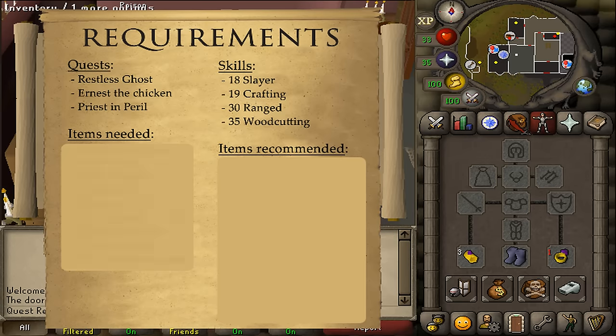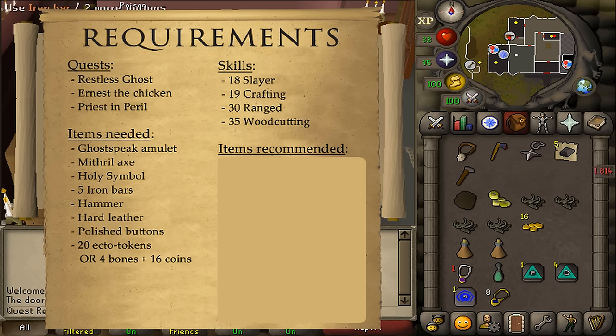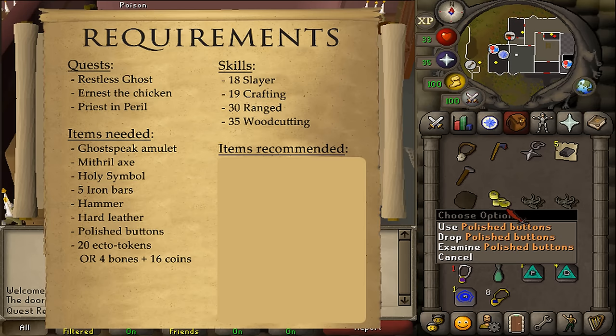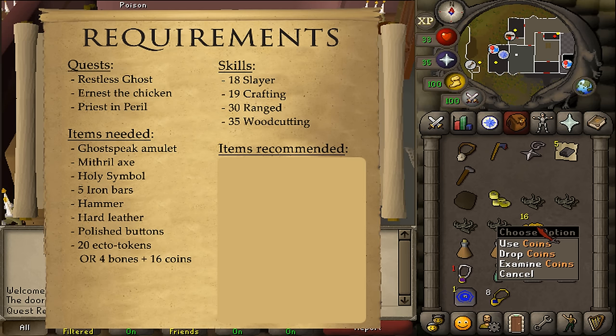For the items needed: a Ghostspeak Amulet, a Mithril Axe, Holy Symbol, 5 Iron Bars, a Hammer, Hard Leather, Polished Buttons which you can buy from the Grand Exchange or get yourself by pickpocketing H.A.M. members, and also 20 Ecto Tokens. If you do not own any, you will need at least 4 bones of any kind, depending on how much Prayer XP you want, as well as 16 coins.